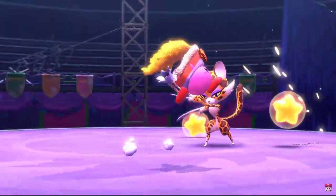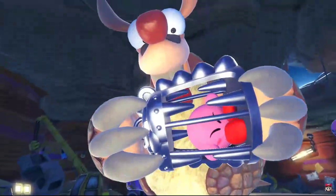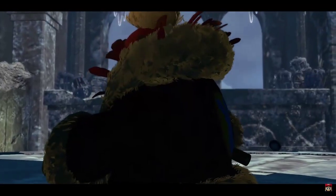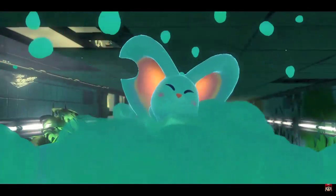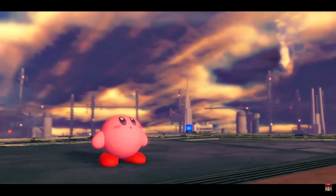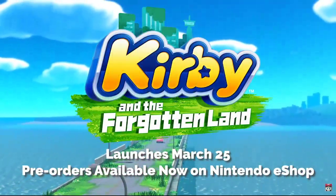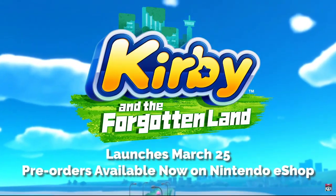Some copy abilities may have stronger evolved forms. A new adventure awaits our pink puffball. Kirby and the Forgotten Land launches on the Nintendo Switch system March 25th. Pre-orders are available now on Nintendo eShop.